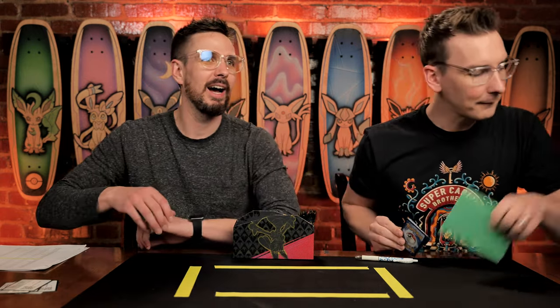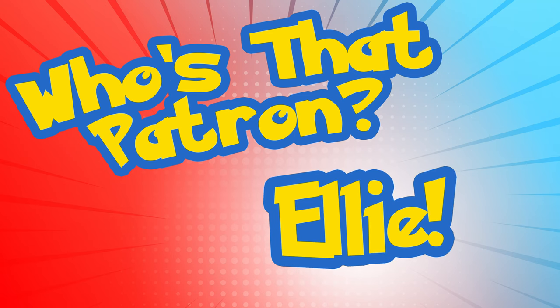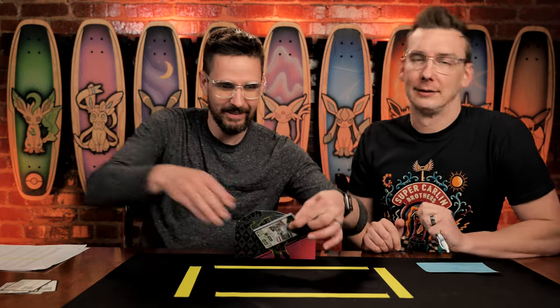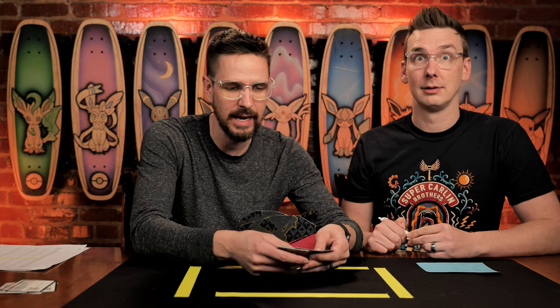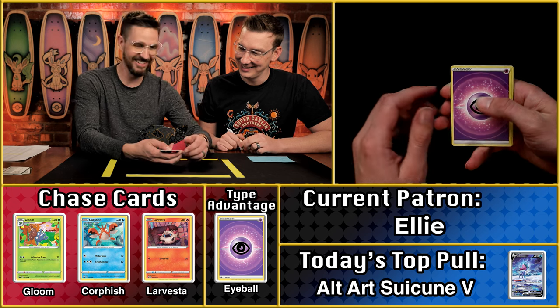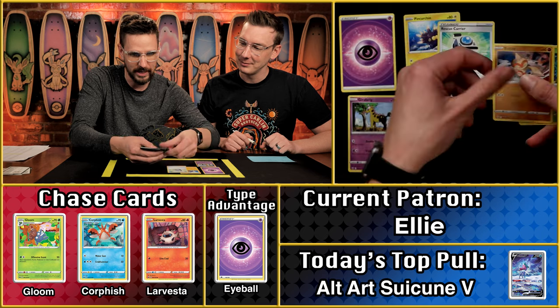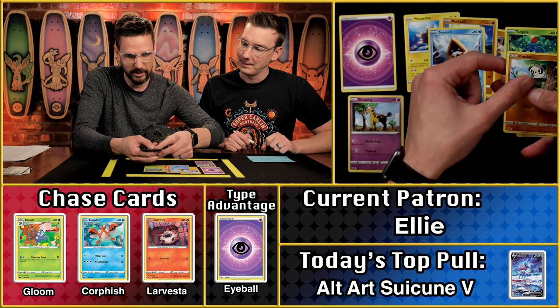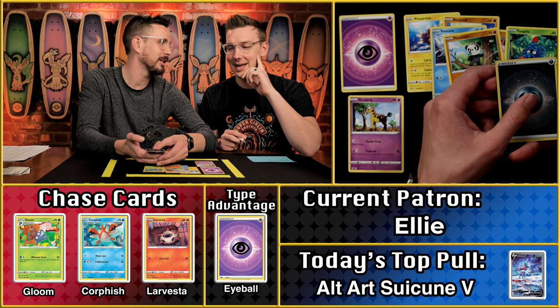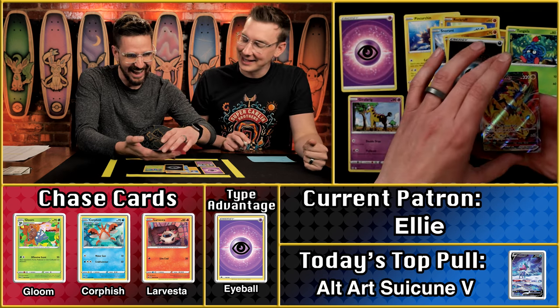We have seen some of the cards that we'll see in the Scarlet and Violet set next season — they are going to be gnarly. Next up we have Ellie. Her birthday is coming up on St. Patrick's Day! Happy Birthday — we planned this just for you, as long as it's a really good pack. And the eyeball energy right off the top! The guys in the back have got something going on. Then we're going to score again. Oh, but it's the wrong Zera Aura — this was the potential four times multiplier. Could you have imagined? Especially with this — the Zera Aura VMAX — that's a weirdly unvaluable VMAX.